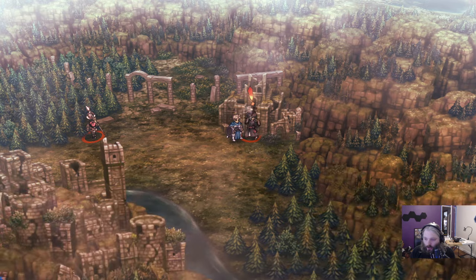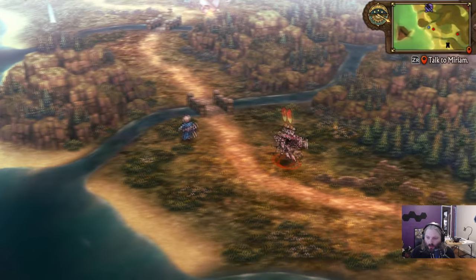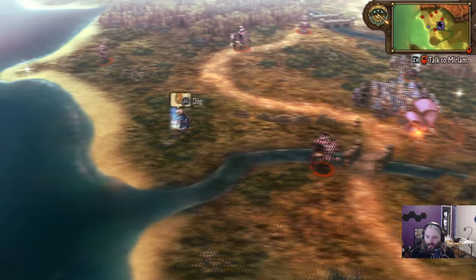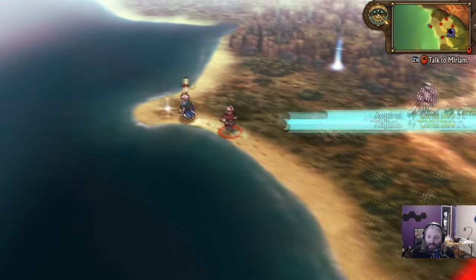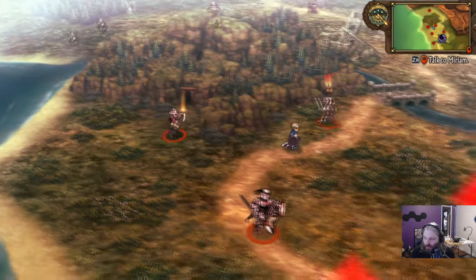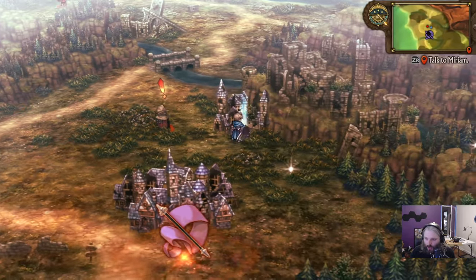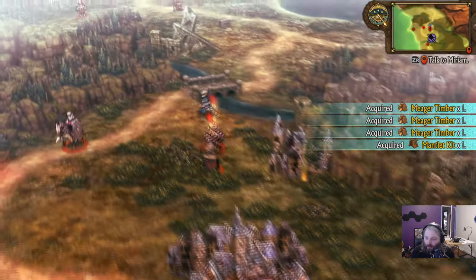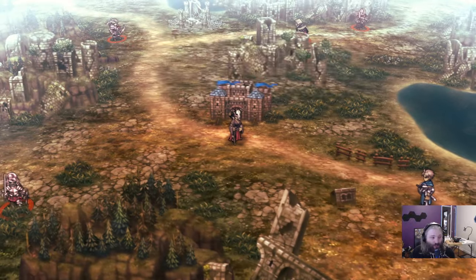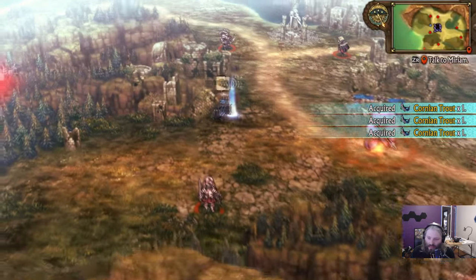Most combat encounters early on won't stop you. Later in the game the encounters get harder and if you get caught you'll have to fight, and losing resets your position. But if you juke enemies around, you can do a lot of exploring, pick up items, and complete side quests way early — like getting the king's sword, a super powerful plus-five-to-all-stats weapon, essentially right now. The basic tip is: explore as much of the map as you can, as soon as possible.